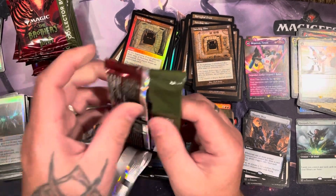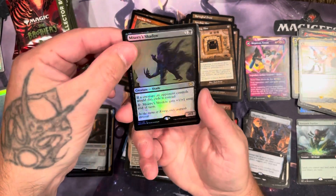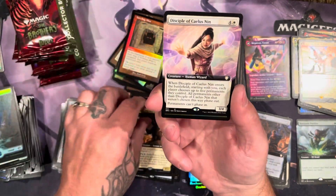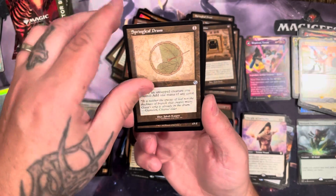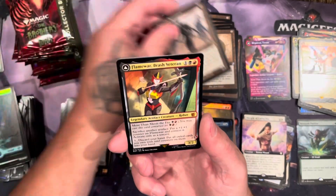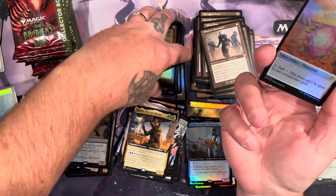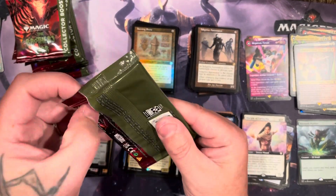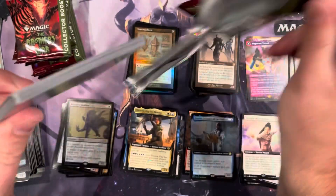Misery, dig site disciple, millstone, we have the spring leaf, adaptive, flame war, and keening stone, and foil and schematic. This box — first pack was okay, second pack not so much. A little slower than the first box, that's okay.